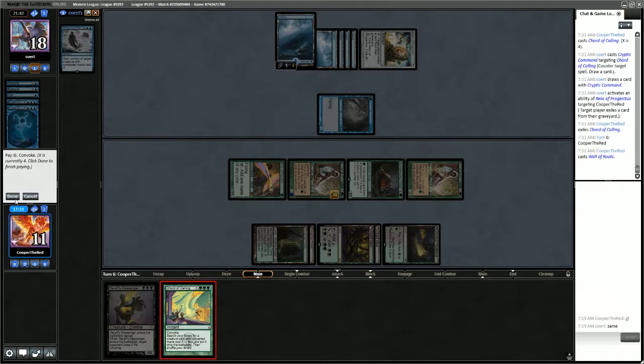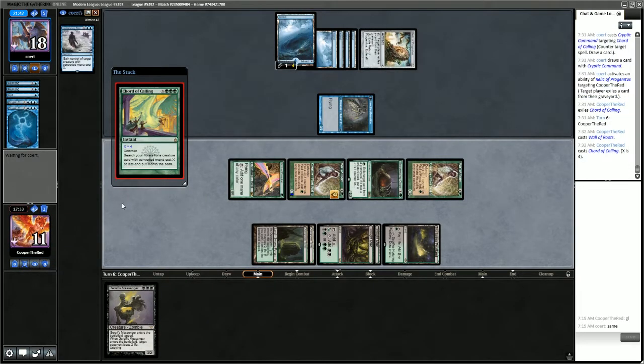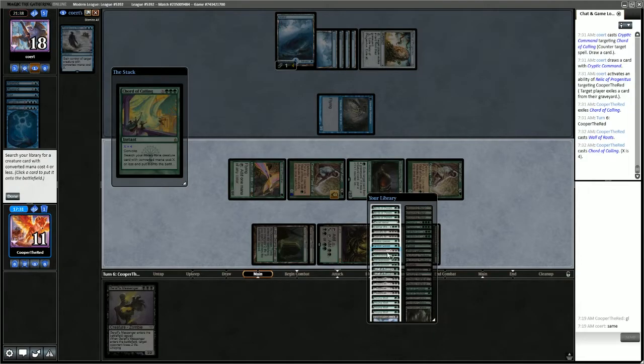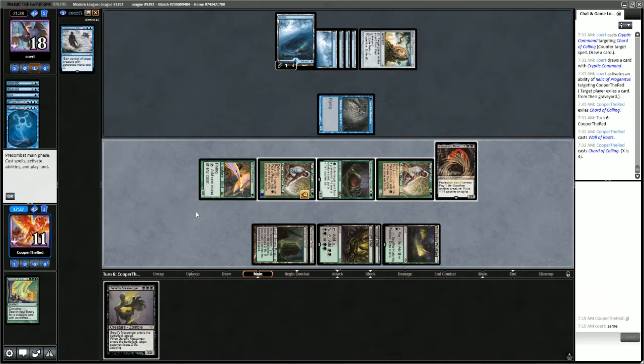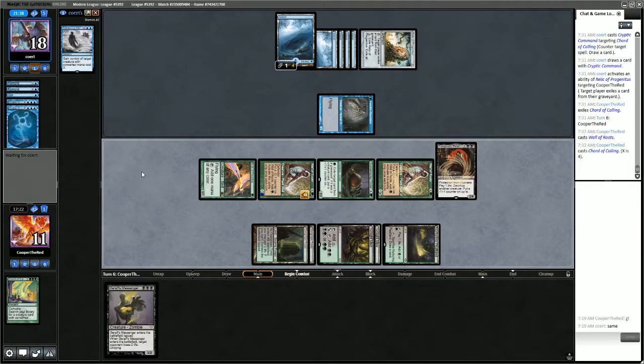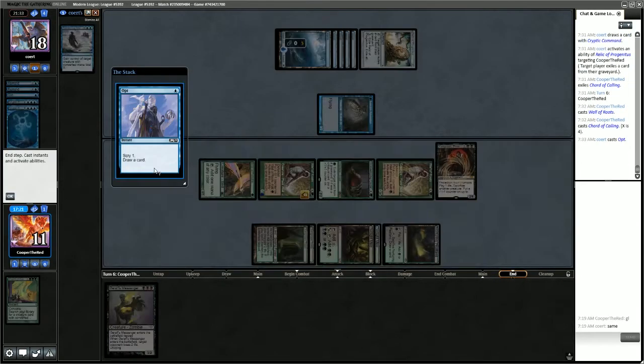X is 4. Let's go — we get Yawgmoth. At this point we could draw some cards and kill the Insectile Aberration, but I don't think we're under any pressure right now. Let's just pass the turn and wait to see what happens.